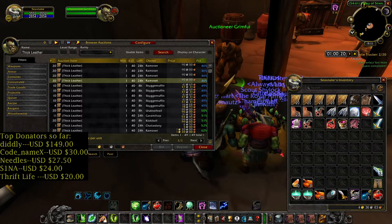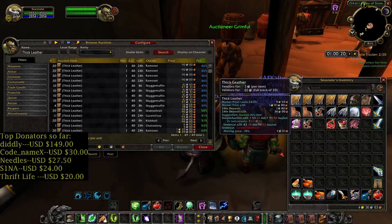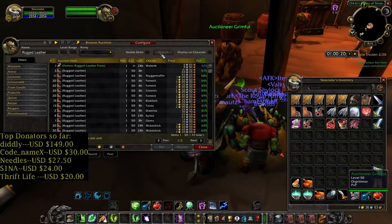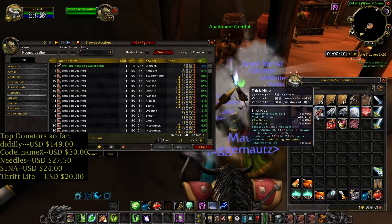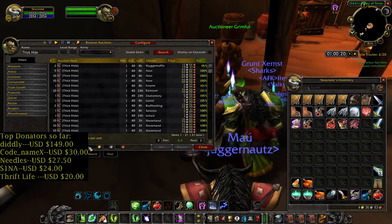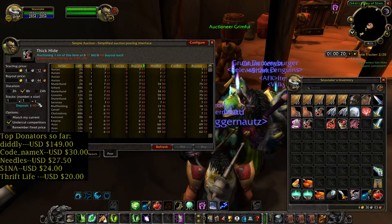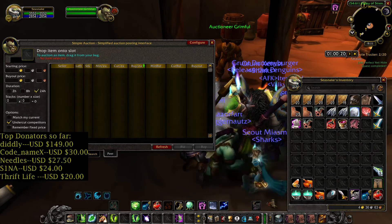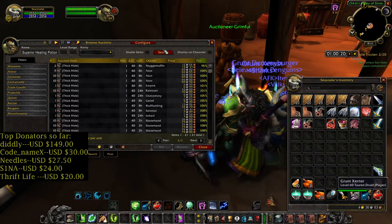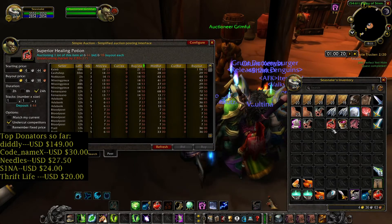As you can see, the price of Thick Leather on the Auction House is low — 90 silver bid and 99 silver buyout. I'll try to sell it later in the week. Rugged Leather is also low, but I will use it to make Runecloth Bags and try to earn more gold that way. Thick Hide — let's see, six copper fee for eight hours is one silver, so just sell those hides to the vendor. Superior Healing Potion — I can try to sell it for six silver.